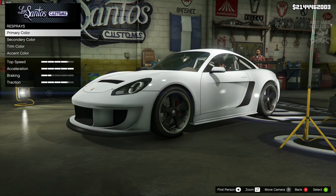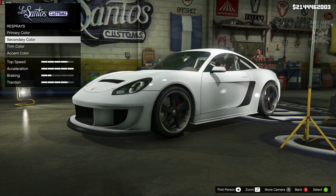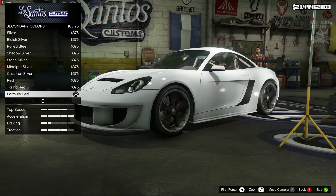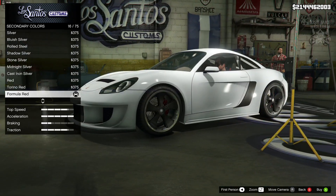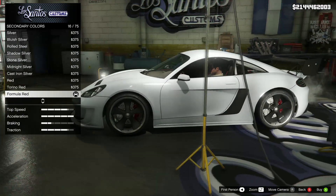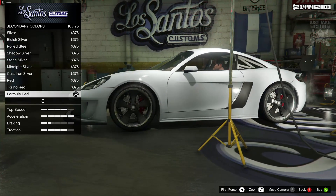Then we moved on to the respray — went to the primary colour, metallic, and purchased frost white. For the secondary colour we also went metallic but changed that to formula red. As you can see it does change the colours of the brake calipers, and that is pretty much all it does change — along with the trim on the inside, which you can't really see. The main reason I chose formula red for the secondary colour is because of the brake calipers.